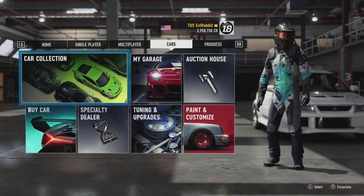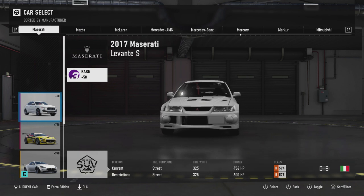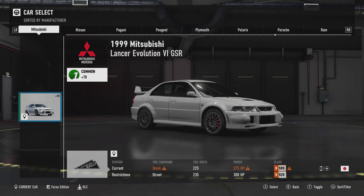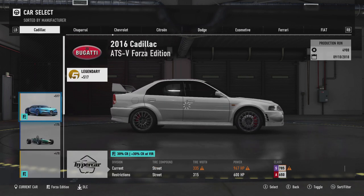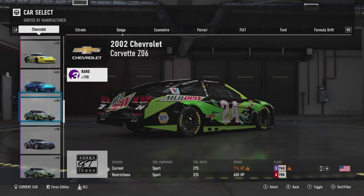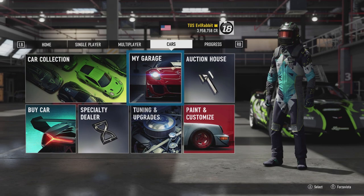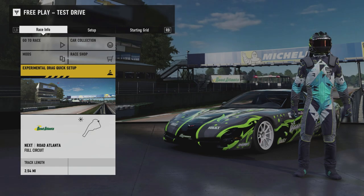A lot of people are saying they like it, a lot of people have been saying that they don't like it, so we're going to get my impressions on it today. Then we're gonna do a drift build either on the EVO 6 or maybe a Boss S14. But to test it initially, we're gonna go to a car that I know really well — my Vette — and go into a single player game and send it.